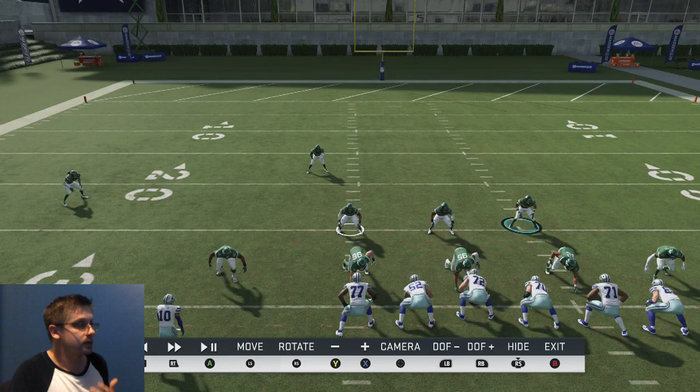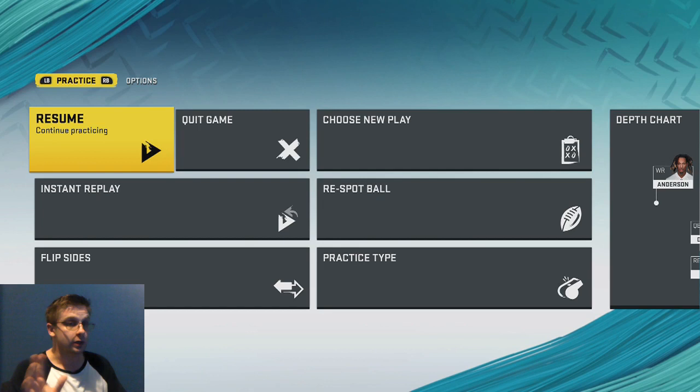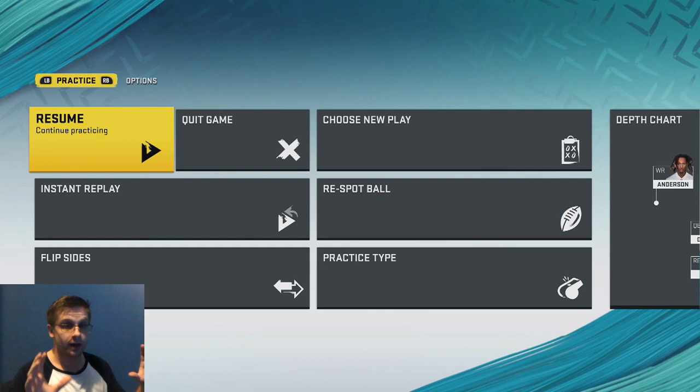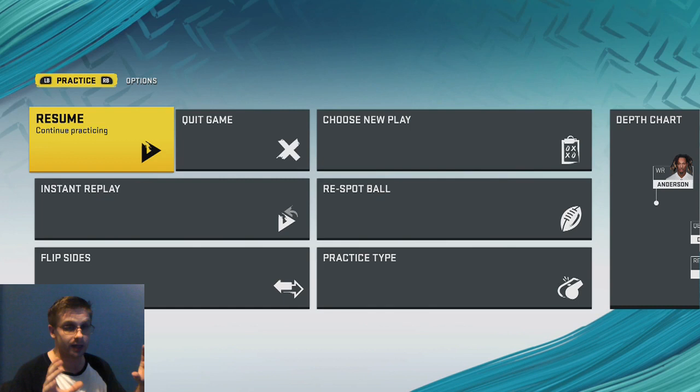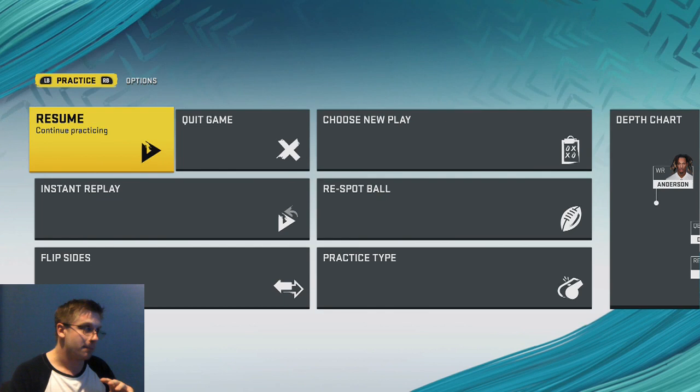Now I want to take a look at bunch tight end because the blocking is in a five yard radius of the offensive line, and that also includes the wide receivers. So if you run inside zone from a compressed set, they're going to take into account everybody in that box. The formation I'm running out of in this next example is bunch tight end because I think it's probably the best inside zone in the game. This one is really ridiculous because there are three wide receivers that will come down and attack anybody in their way.